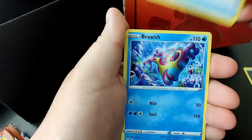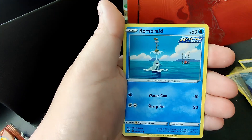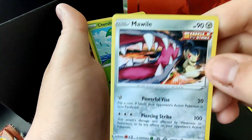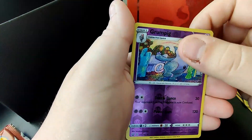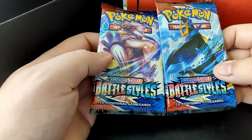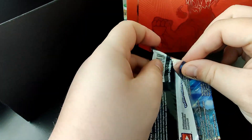Energy, Single Strike, Excadrill, Bouffalant, Zubat, Remoraid, Onix — oh, a Mawile! Single Strike Excadrill, Shirby, Grumpig, and a Primeape non-hollow. Ladies and gentlemen, we are down to the last two packs — only one full art here, but that's okay.